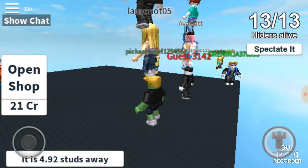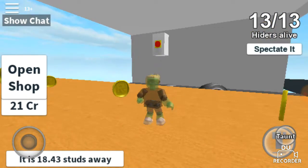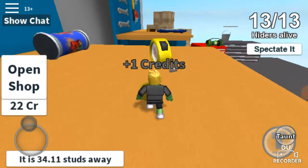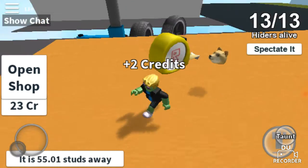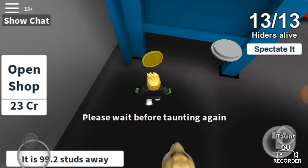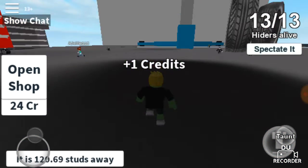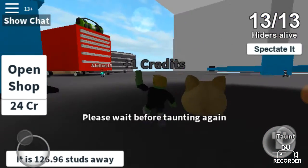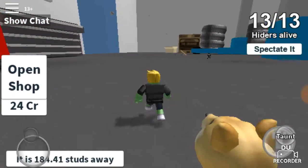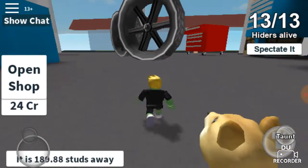If you wanted to know how to put on your R15 animation, go onto your avatar — if you're on Android, it should say R6 and R15. Swipe it towards R15 and you'll have this animation. It looks really cool, so I would recommend using it.